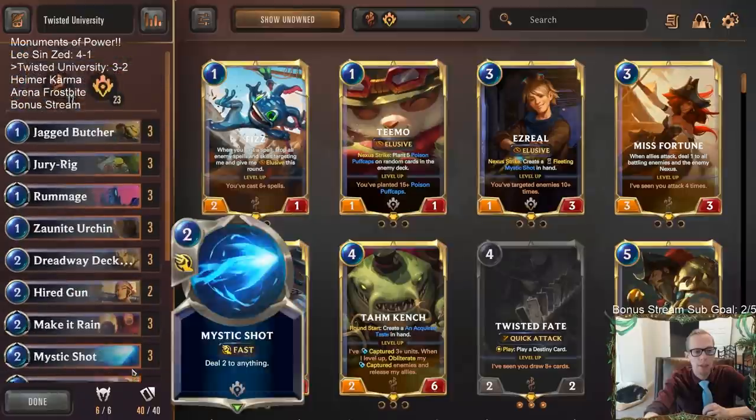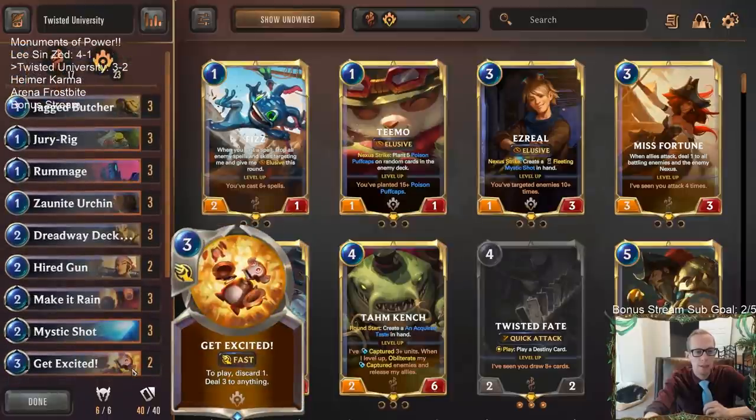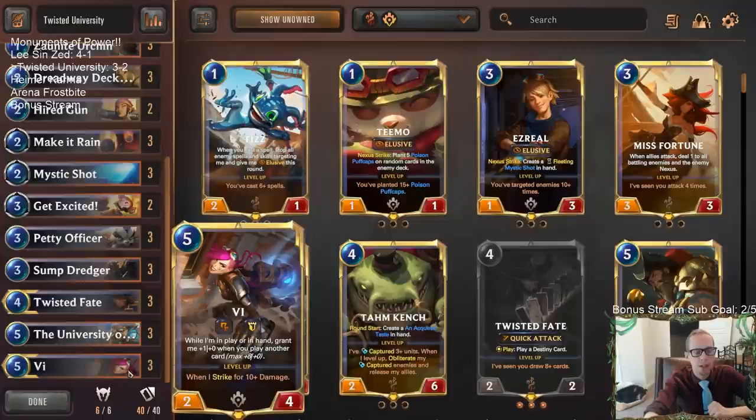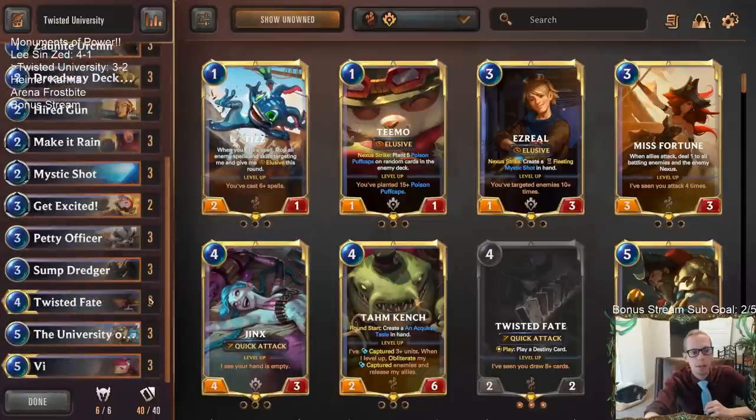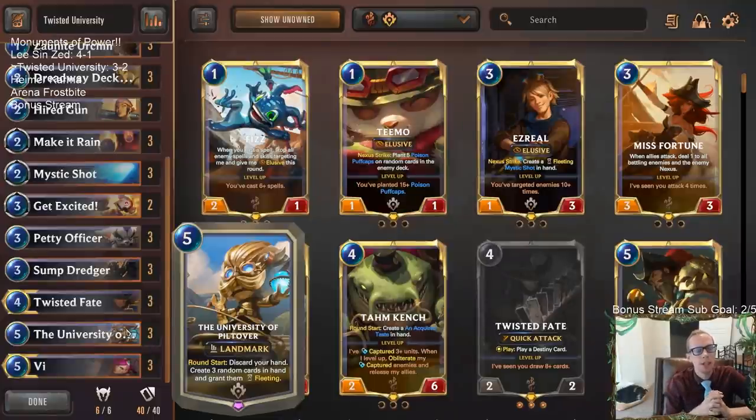Those were our two losses. But our wins, we looked pretty good and I liked the University. The University gave us that win against the Deep deck. The Deep deck did some crazy stuff and we were able to get that win thanks to University. And even the second deck that we beat, University was a big part of that win.